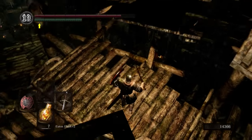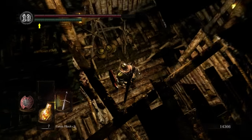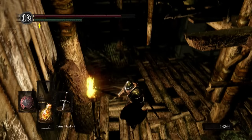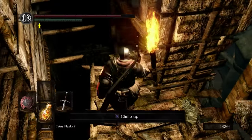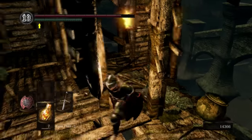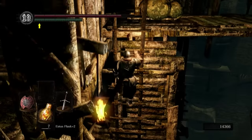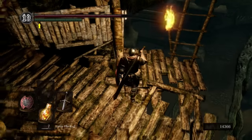Basically, we would have dropped down and we would have gone this way. Dropped down here, gone up, up there, killed the blow dart dude. After all that, there's a separate ladder that gets me over there. Kill blow dart guy to get to the Eagle Shield.